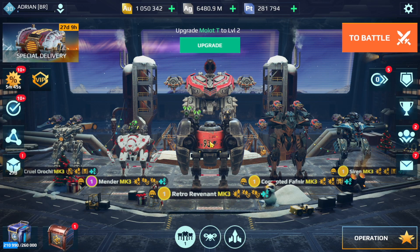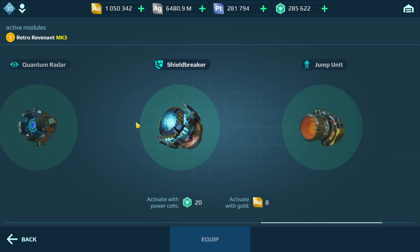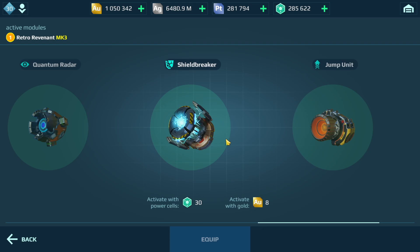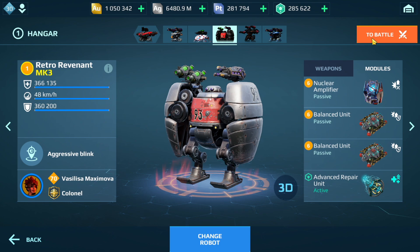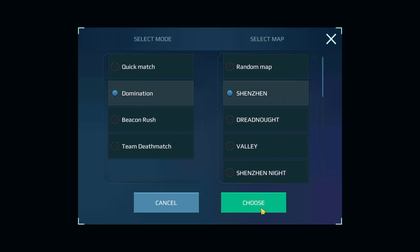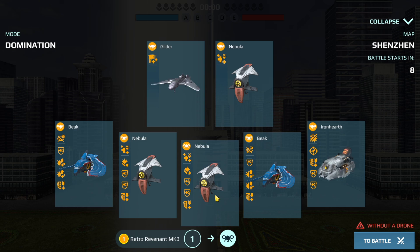You can see your power cells by clicking on any robot in your hangar — top right corner of your screen. You use power cells whenever you use your active modules. There's also another place you can see your power cells, which is in-game. Let's drop into a domination game on Shenzhen to demonstrate — when the game starts, the top right corner will show how many power cells you have. We're going to drop in using the following lineup: Arauchi, Mender, Revenant, Favnia, Siren, and Luchador. Starting with the Arauchi.